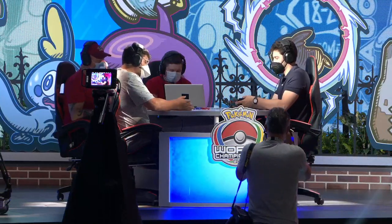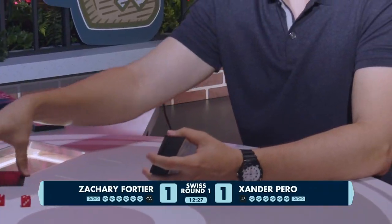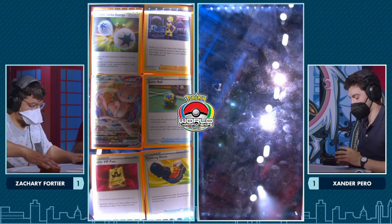Players are going to have to get a bit of a shift on — it's tight for sure, but we've seen both players can win quickly and it can be a real slugfest. For Xander, in game two he just wasn't able to piece together those Sobbles — you can see the perks of VIP Pass in that first game and the downsides in the second where he just wasn't able to see any in his opening hand. Even after using Radiant Greninja, simply having no water energy made him go for a different line from Irida. Zachary identifying the one Sobble put down onto the board early and taking that prize away was huge.